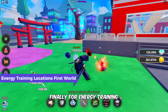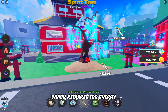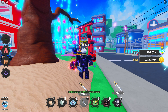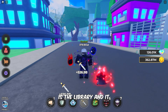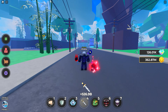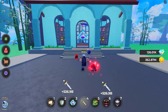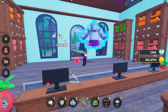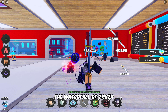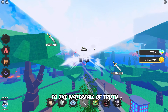Finally, for energy training, the first location is the Spirit Tree, just outside the spawn point, which requires 100 energy. The next training area is the Library, and it requires 10,000 energy. Follow me to get there. The next energy training spot is hidden behind the Waterfall of Truth, where you'll need 100,000 energy. Follow my lead to get to the Waterfall of Truth.